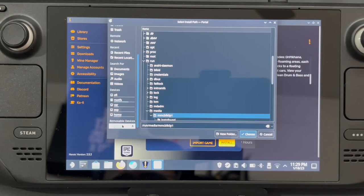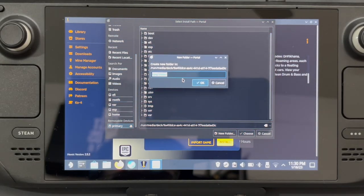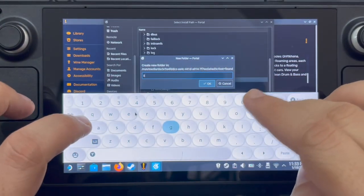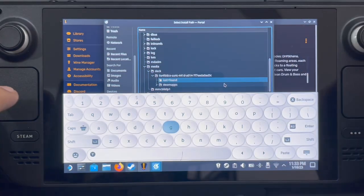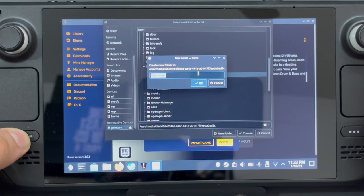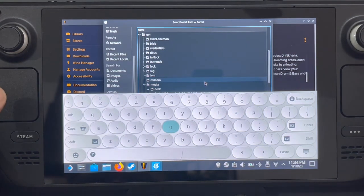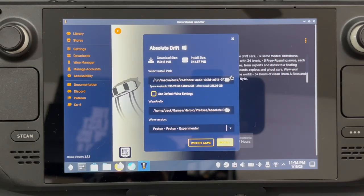This is definitely the internal storage. So we'll go to Primary, and let's close all of this and create a new folder. We can name it 'Epic Games'. Click OK, click New Folder, and click on Epic. Now you have a folder named Epic, and every time it will be installed to the microSD card — this is where you'd have games installed. This becomes the entire install location, and we can click on Install Game Now.